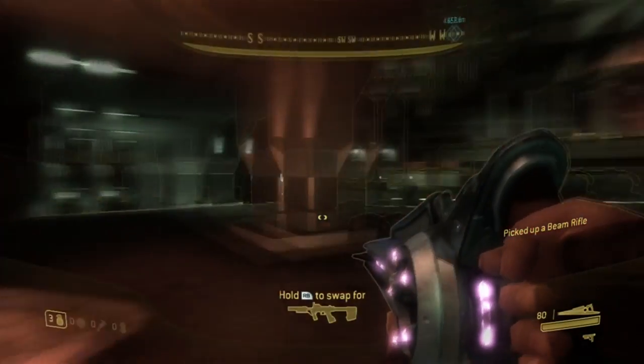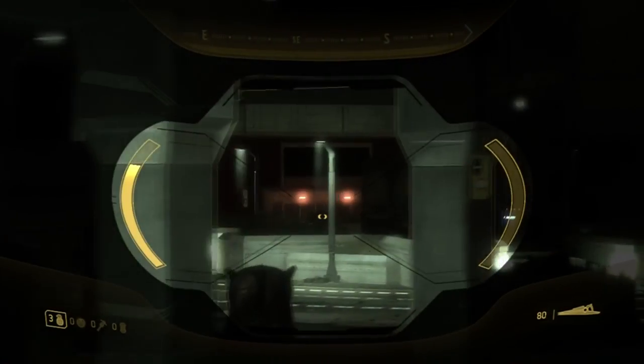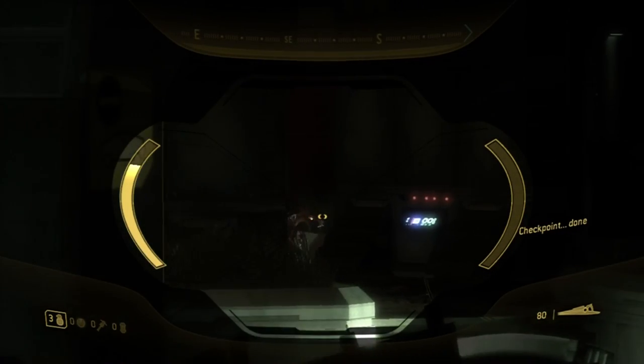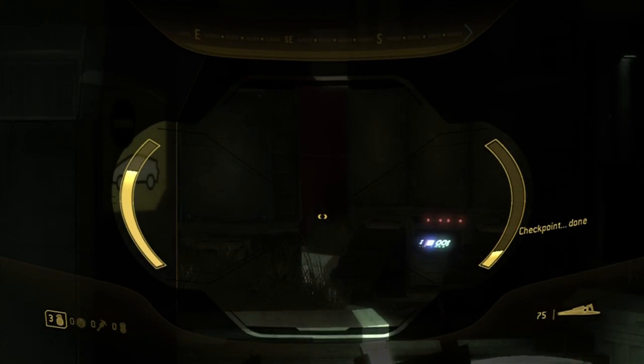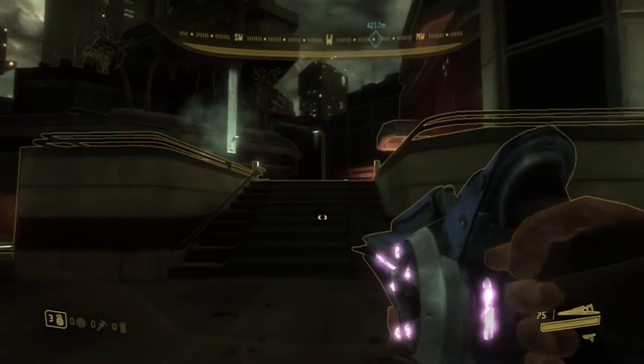Move along the left side of the street over to where you shot the first Jackal Sniper. Grab his beam rifle and use that to shoot the second Jackal Sniper. The only thing left is one Brute, or if you've taken them both out, the area should be clear.